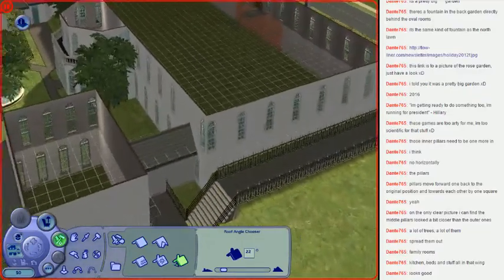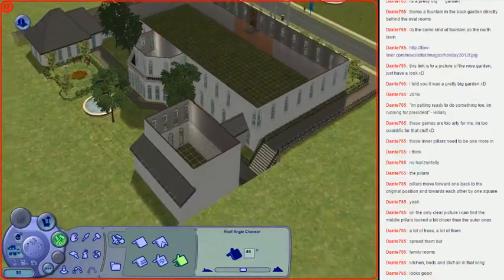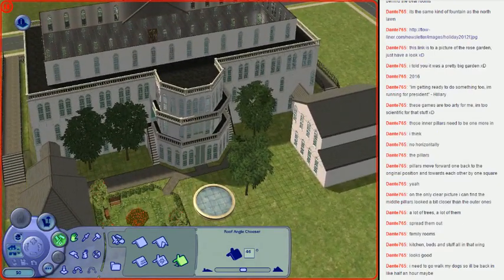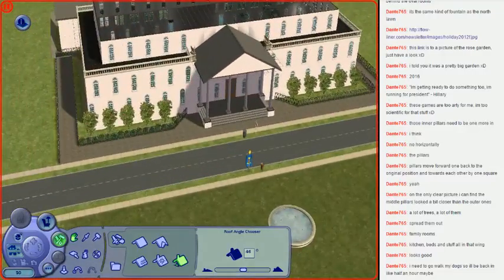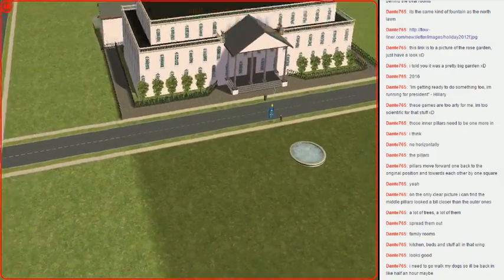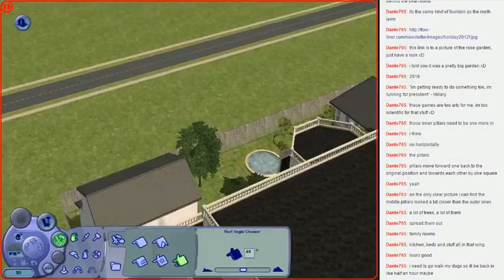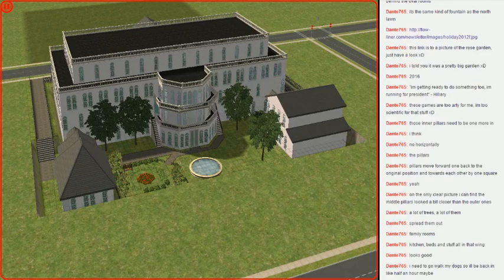It needs to be a bit higher. We'll have it like that — done. So really this is what it's going to look like. I'll put some more trees in here and there and make some pathways. Now, finishing — if we decide to do finishing it's going to take a very long time. Let's have a look at it. That's pretty tall. We'll go around to the back, spin around, and that's kind of what the outside's going to look like.